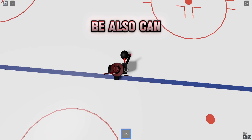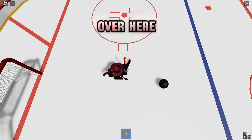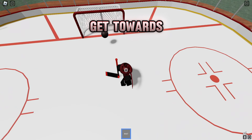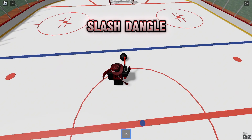This can also be used to dangle and get around players. Say you get somebody over here on the right side — you can pull back, get around them, and then get towards the net and score. That is the first poke deke slash dangle move.